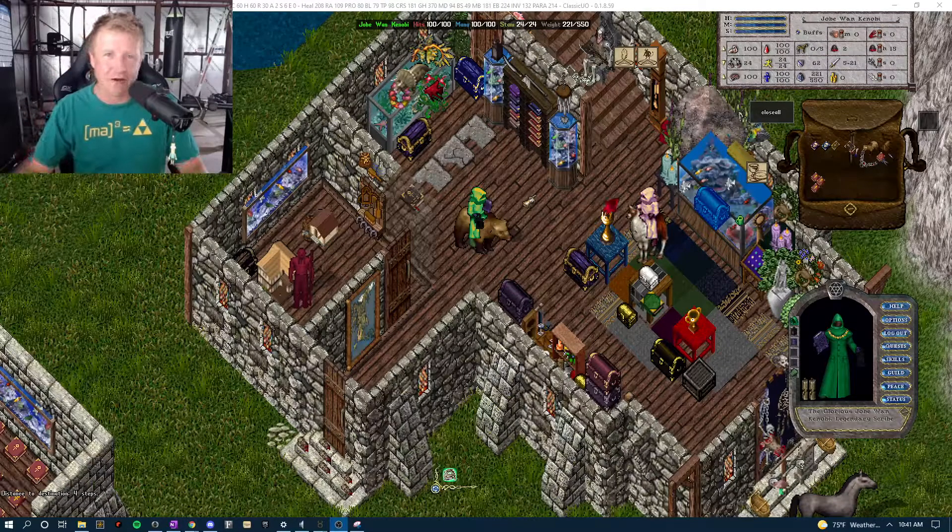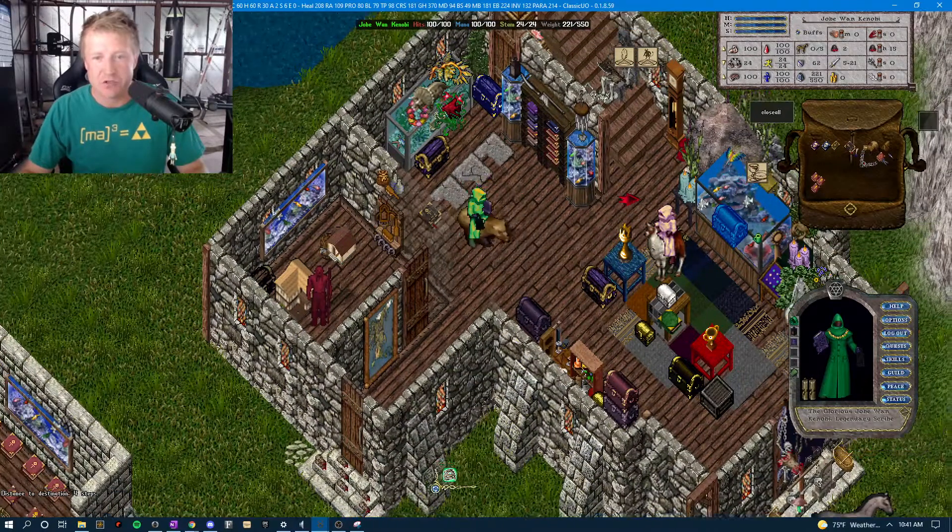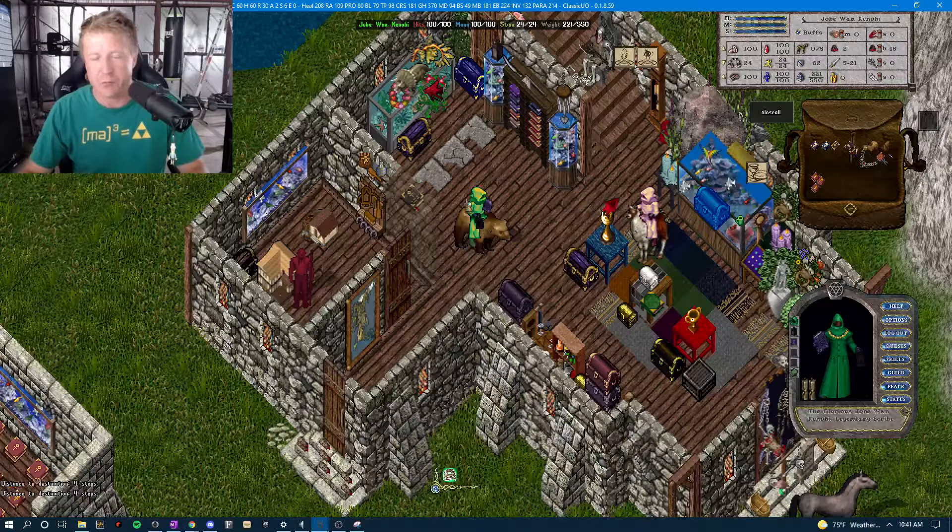What's up everybody, Joe here coming at you with a UO Outlands how-to video. In this video I'm going to be showing you all how to set up an overhead message alert for your tracking skill — super useful if you're trying to track reds.